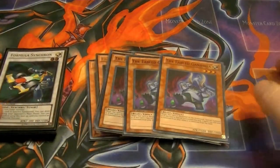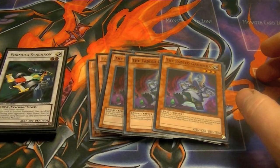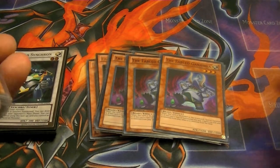Three Ganachia: when it's discarded, special summon it and it gains 200 attack, but when it does this, you banish it from the field.